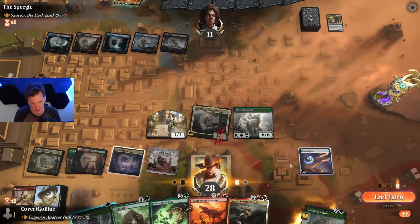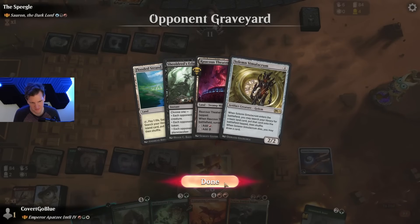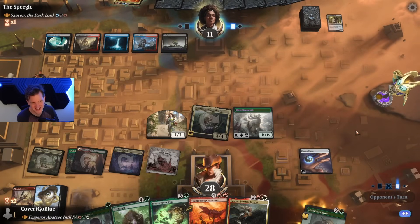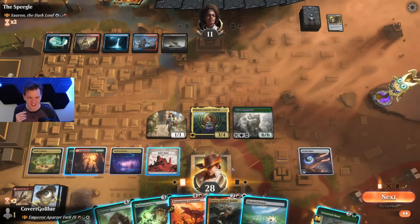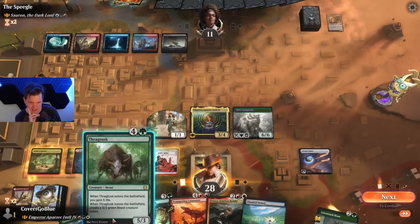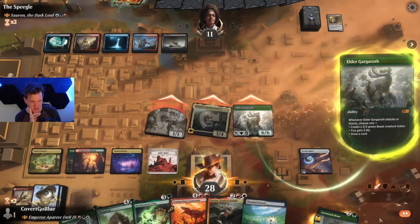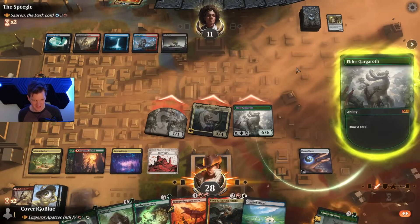It's like the greatest Elder Gargaroth deck of all time — the one thing it couldn't do was draw a card when it entered or have haste. Emperor fixes all of that. I think they want to blow up the board — it feels like a board wipe, we hold. Hey, did you know this has reach? They pass — oh my goodness, Hawk plus Strand, that's so good. I think they would have a counterspell though, so as much as I love the haste, let's make them act right. Especially if I get to draw a card off this Gargaroth.